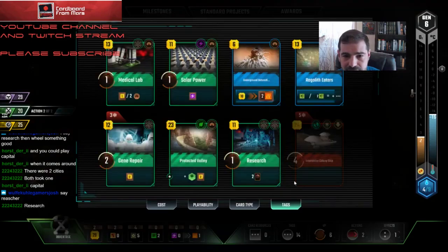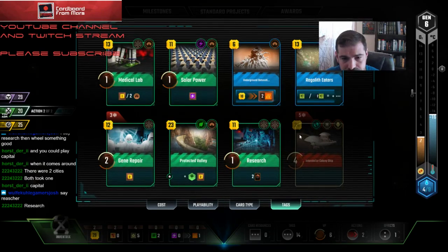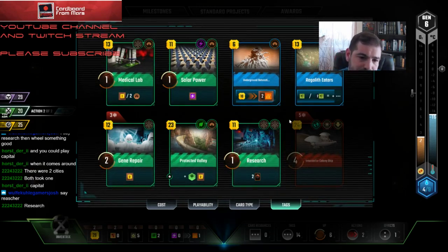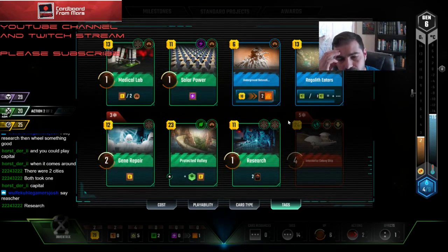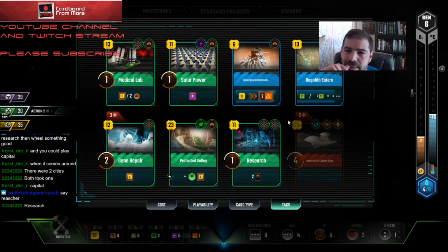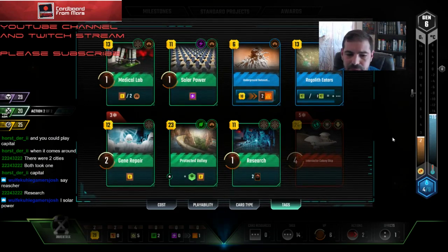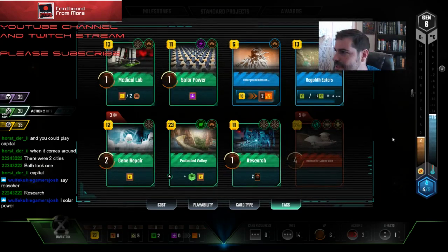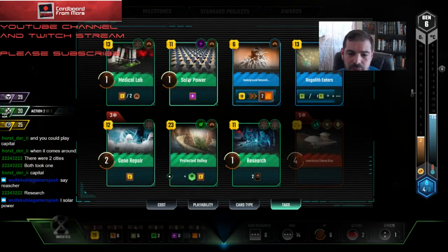Milestones — Builder. I'm at five, it's five-five. I've got to stay ahead of him. I'm probably going to just play Protected Valley right now. That is my most expensive one. I could also play Medical Lab and Solar Power. It would be nice to play Medical Lab last, but maybe I just go Medical Lab then Solar Power. Then if I get a cheap building tag, I have control of kind of everything.